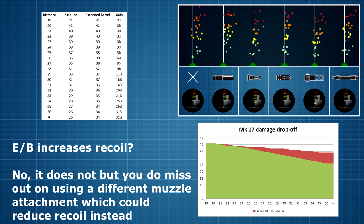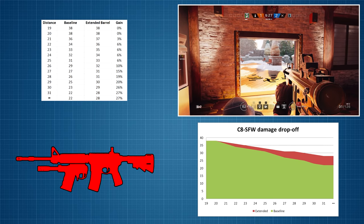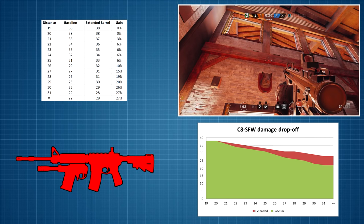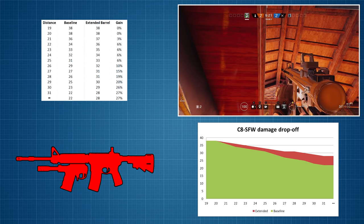What we see instead is really an opportunity cost. The extended barrel doesn't make recoil worse, but attaching the extended barrel means you can't attach any of the other muzzle attachments, which of course have a positive effect on recoil. So there's the basic concept: short range damage is not affected at all, damage drop off starts at exactly the same distance but ends up flatter. The data gathered for the C8 SFW confirms these basic concepts, with the minimum damage at 31 meters or more coming to 28 points with the extended barrel as opposed to 22 points without it — an increase of 27%.